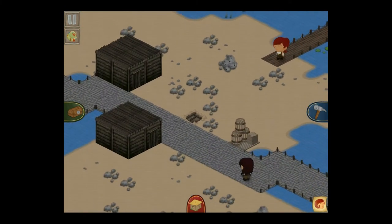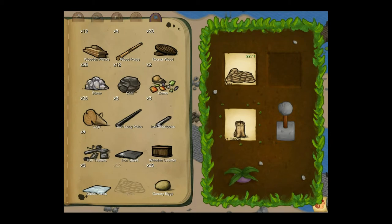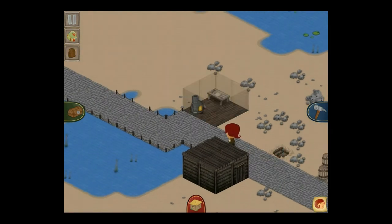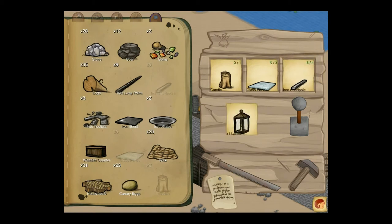I haven't seen a merchant yet — hopefully I'll see one soon. The wax we turn into candles, just a couple of them is fine. Then, if we run to our crafting table and mix a candle with some glass panes and short iron poles, there's our lantern.